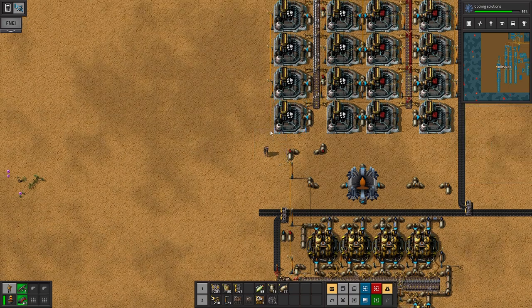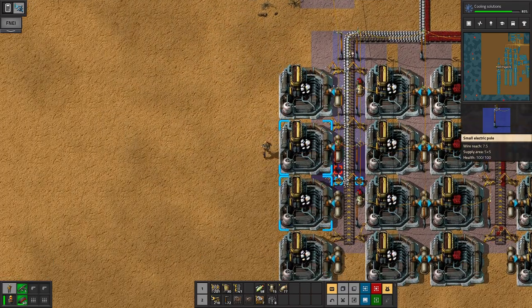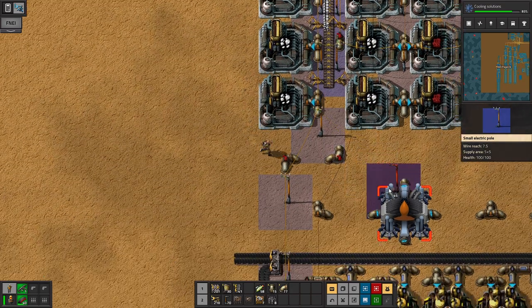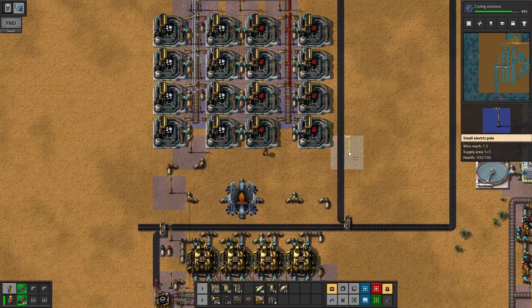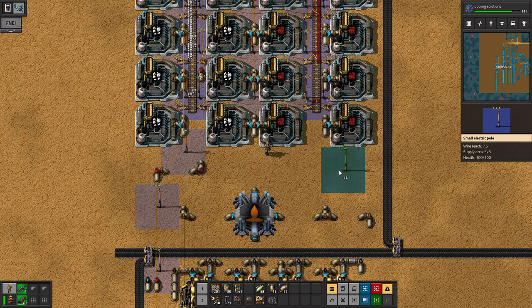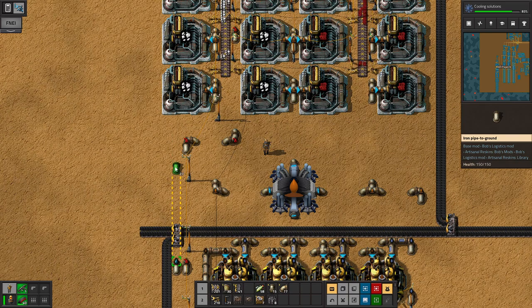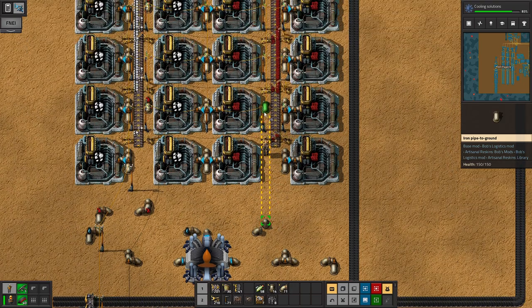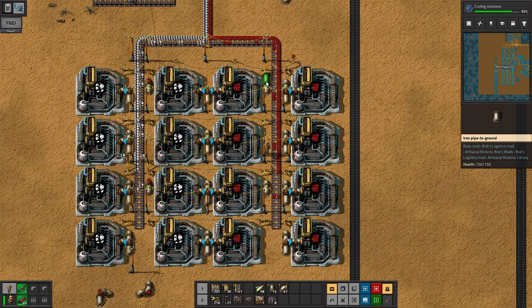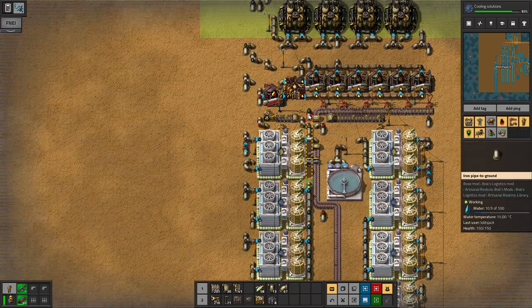Those power poles are going to go away — they're gonna be here instead. So we're still in the profile — nice. But we do need to bring this water line over to here. Get messy on the pipes, man, but it works. God damn son, that water traveled a long way.